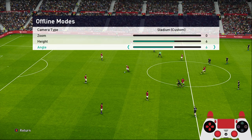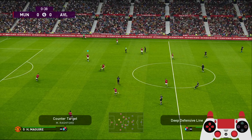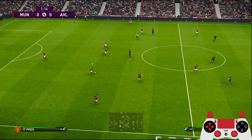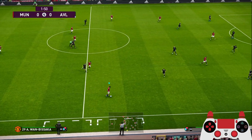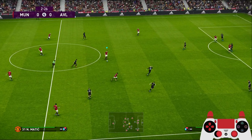Let me quickly show the camera type: Stadium, zoom out zero, height six, angle six. The reason for the zoom-out camera is to show the movement of the players more clearly. The idea is to attack through the middle but also mix it up with crossing the ball.